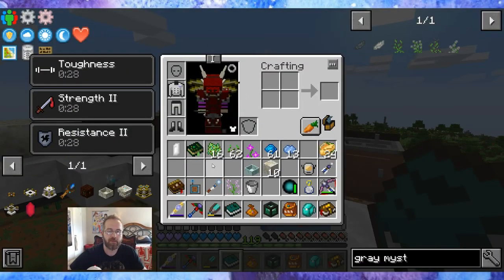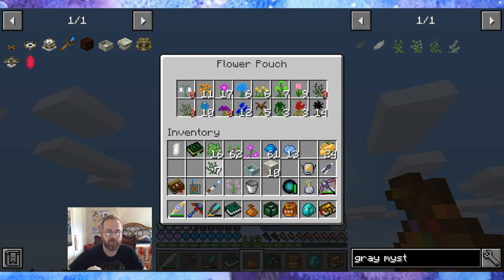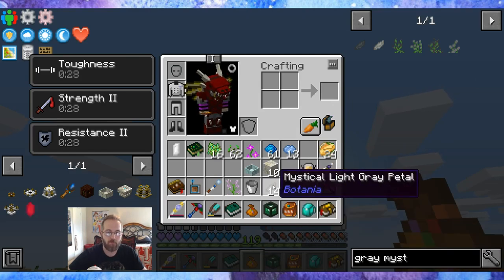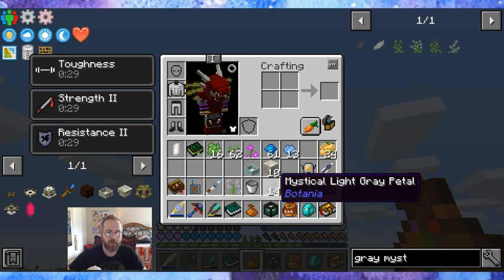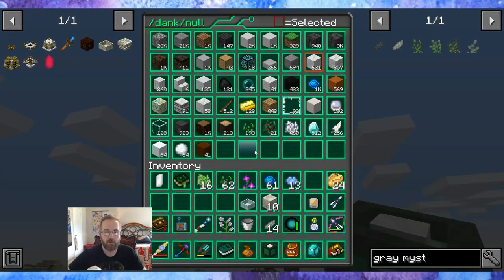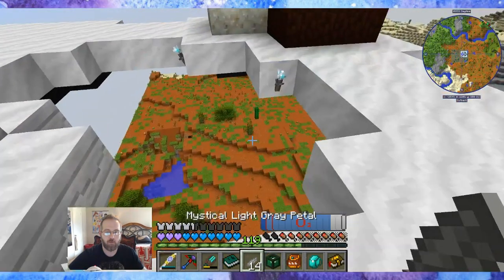We're back and I found the gray flowers that I needed — I found seven of them. One way to reproduce them: you can plant them in petal form into the ground and then use bone meal on them. Be sure to use shears to harvest them, or else you're going to destroy them because it makes the tall ones.